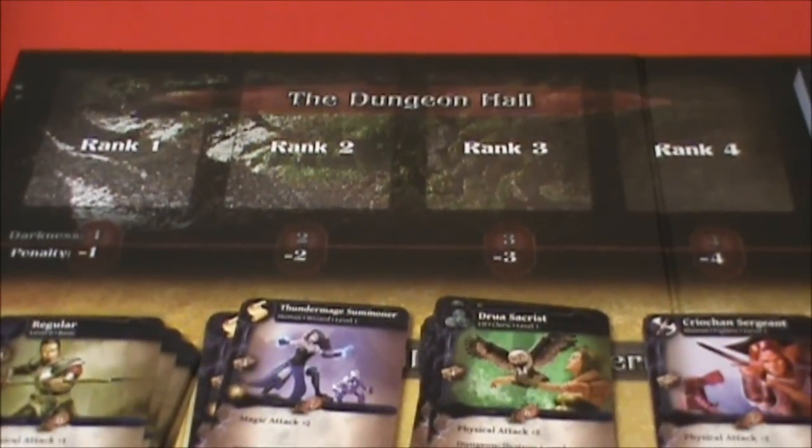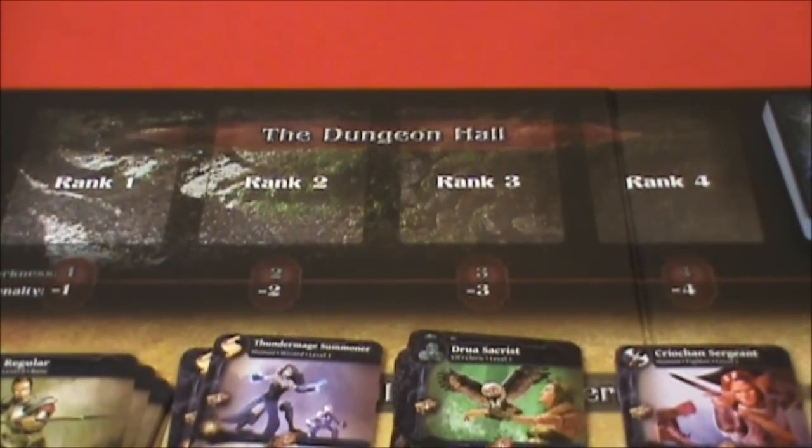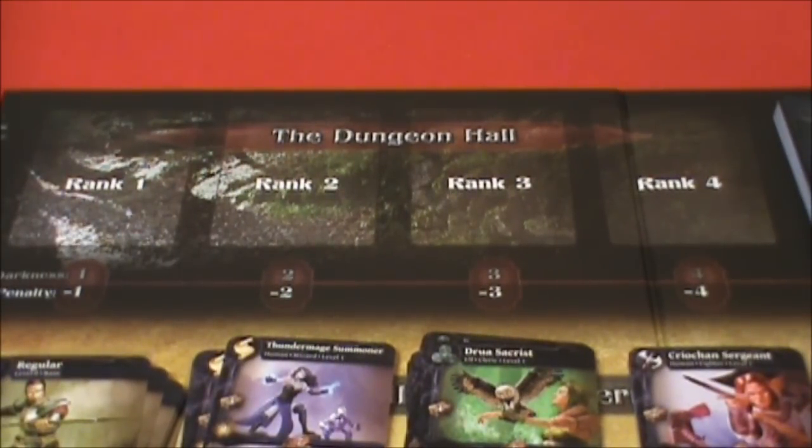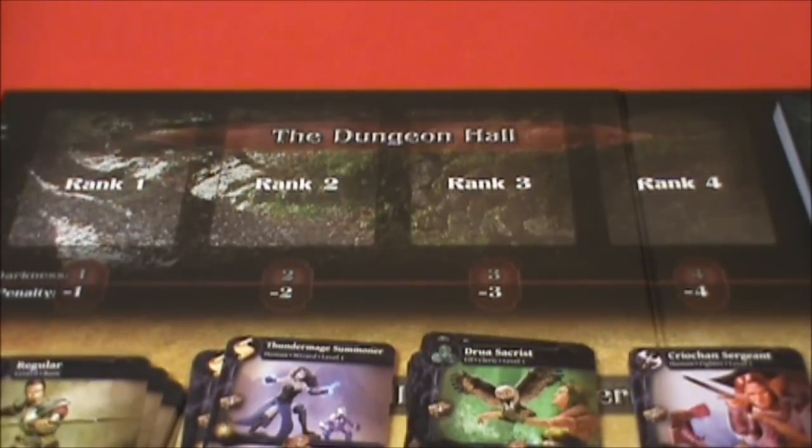This is our dungeon deck along with these different ranks in the dungeon hall. The wilderness board, which is what I'm using, is supposedly an easier board to use than the other side, which is the dungeon board. You've got four ranks instead of three, and the penalties for darkness are a little bit less. This represents more of an open space — outside in the wilderness versus inside underground, where light is not quite so scarce. We have penalty ranks here: one, two, three, and four, counting down that way.